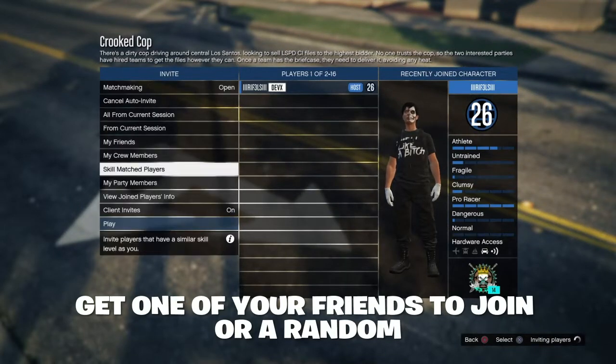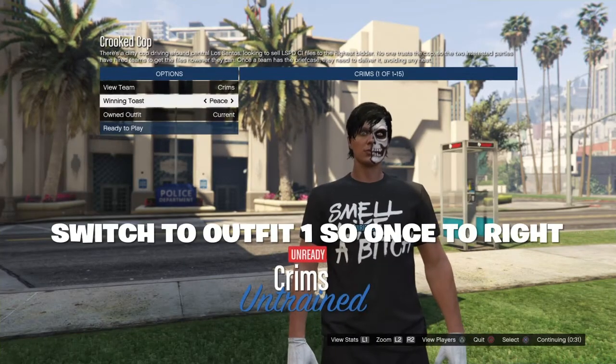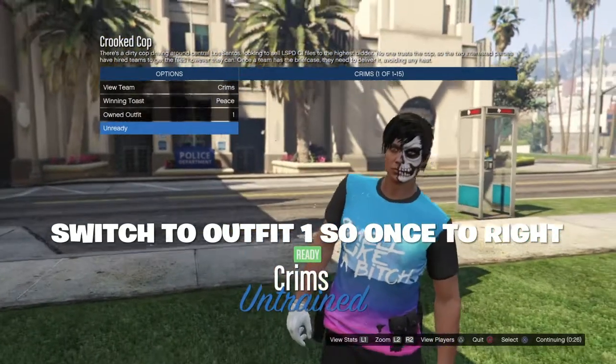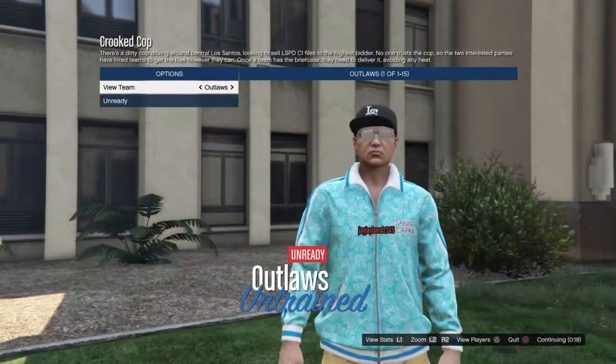Once you have invited a friend or a random and they join, just go ahead and press ready. My clips were about to run out so I have to do this without cutting. Once you go into the lobby, you want to go down to their outfit and press once to the right. This will transfer the cop belt and it will transfer the black joggers — along with the all-white sports shoes — and that's how to get the black joggers with this glitch.